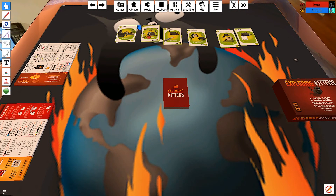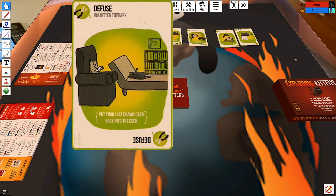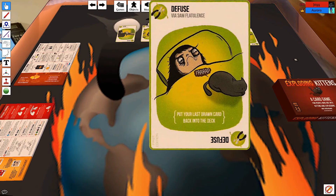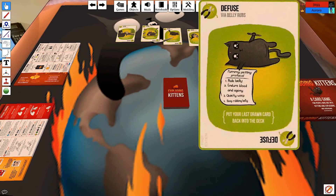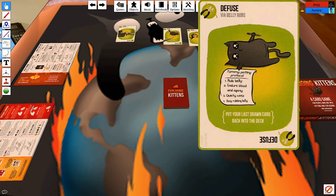There's a bird outside making noise — sorry about that. The host lists out the defuse card variants: vacating cat, catapult, therapy, nom nom, laser pointer, flatulence, cat yoga, and belly rubs.